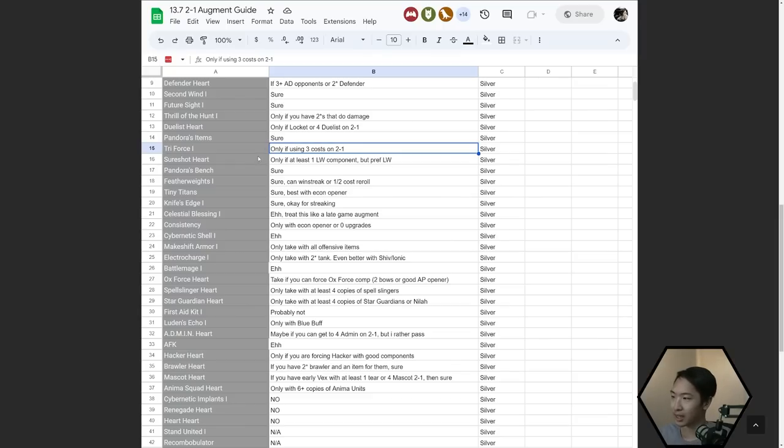But if you don't have any three-cost units on 2-1, I've seen people not have any three costs and they take Triforce because they're like 'I'm just going to force Triforce reroll' — and that's probably not the smartest thing. Sure Shot Heart — only take this if you have at least one Last Whisper component. But if you have a full Last Whisper, then pretty much always take it.